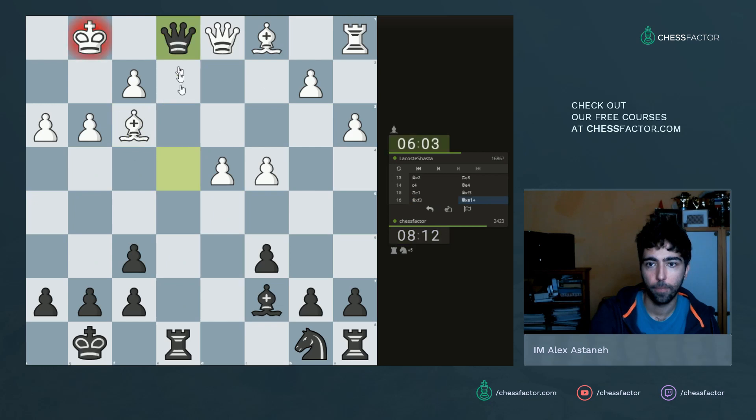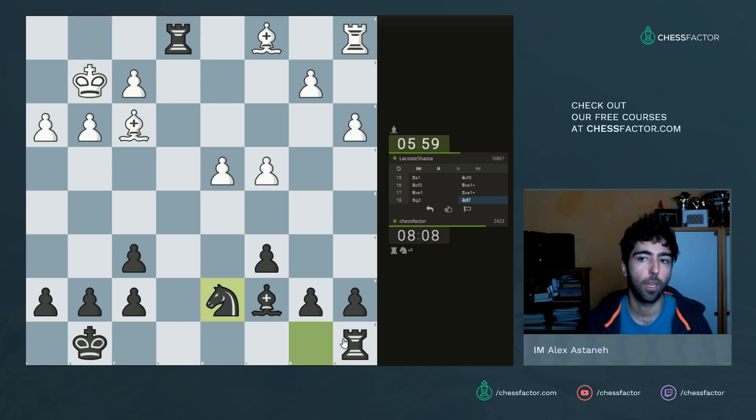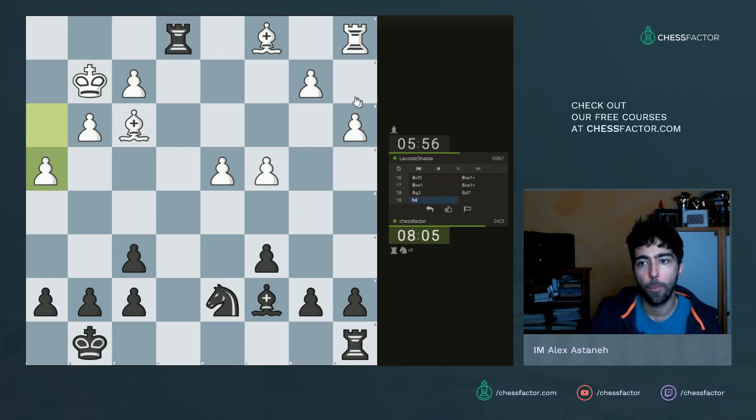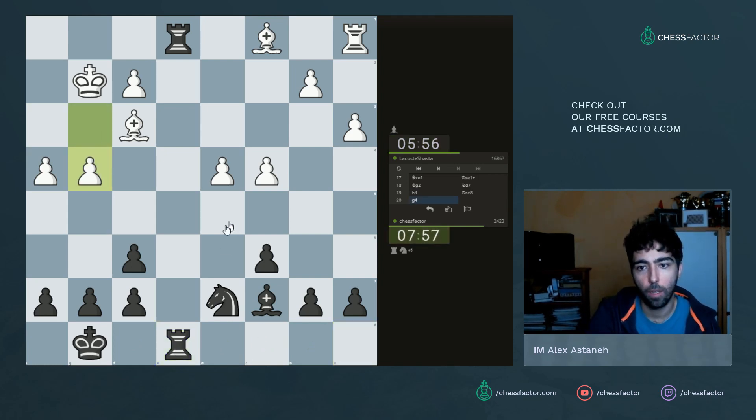He has taken, and now I'll continue with normal development. I'm very happy to leave the rook on e1 because it ties down his pieces. He goes h4, probably because it's very hard to find useful moves in his position. One way I could force more material gain is bishop f4 - if bishop takes, then rook takes would be the point.